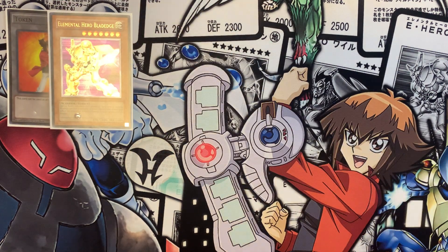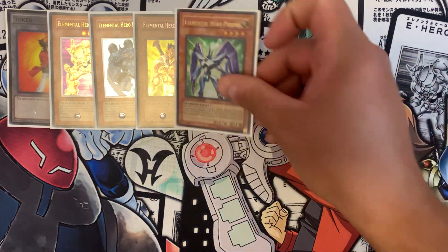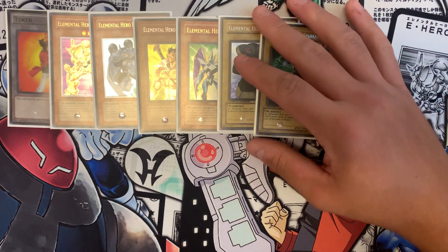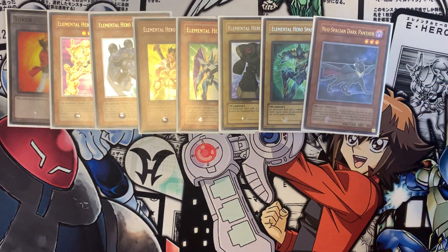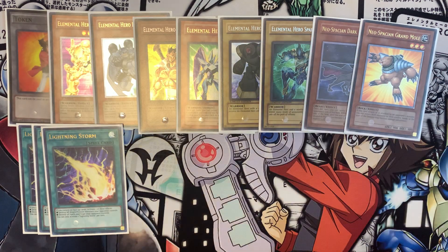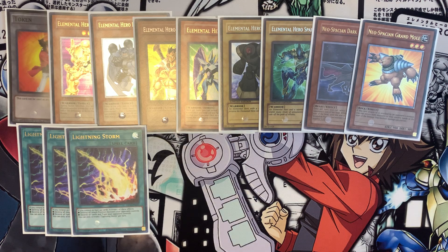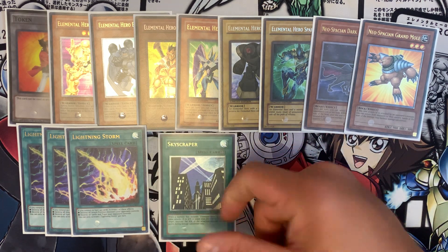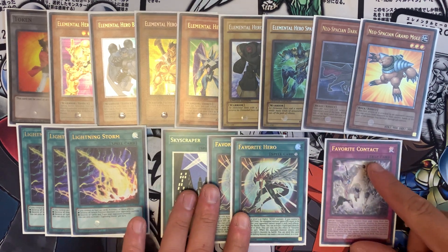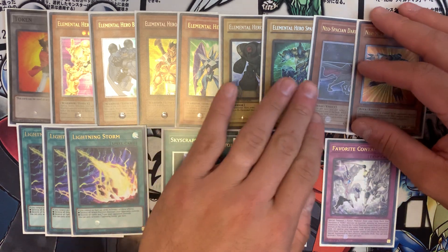In the side deck we're playing: one Blade Edge, one Bubbleman, one Wild Heart, one Prisma, one Clayman, one Sparkman, one Darknight Parshath, one Grand Mole, triple copies of Lightning Storm because we hate floodgates, one copy of Skyscraper, two copies of Favorite Hero, and one copy of Favorite Contact.